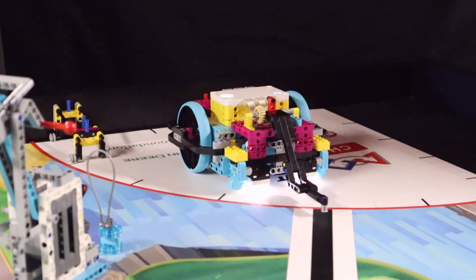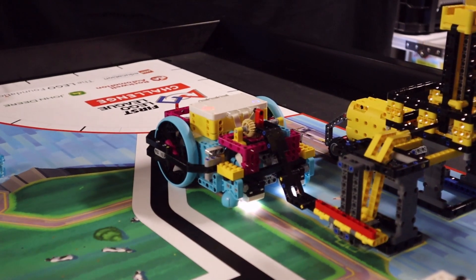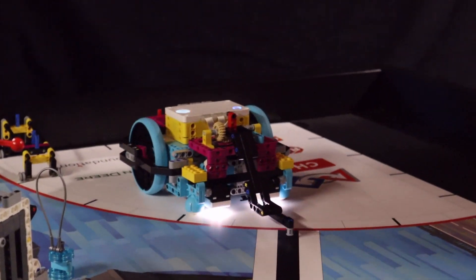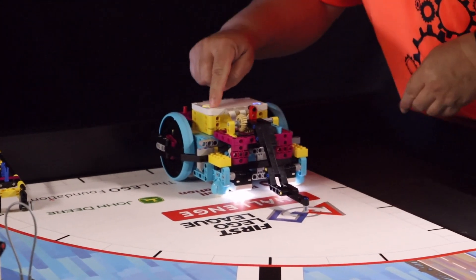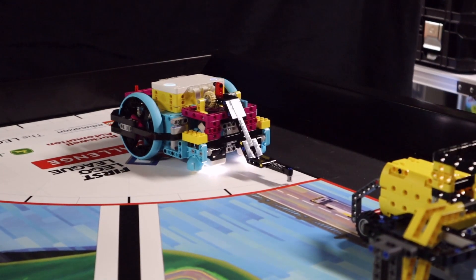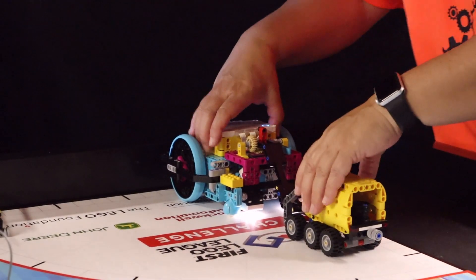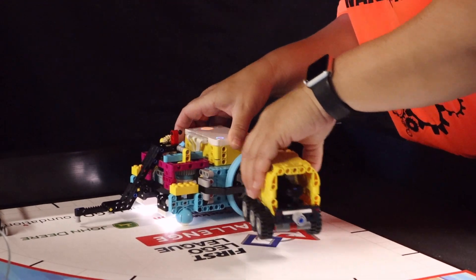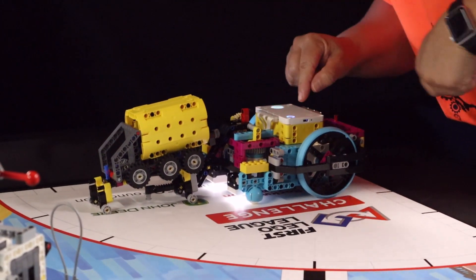Our robot launches from the red launch area. The robot activates the red lever to release the fuel units from the side closer to the launch area rather than from the east. After releasing the fuel units, the robot returns to the launch area where a team member repositions the robot so that it is in a straight line with the fuel truck. On the press of a button, the robot drives forward to the fuel truck, places the arm with the pin inside the cab behind the red bar, and pulls the truck back into the launch area.